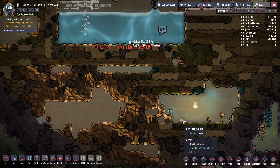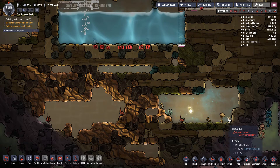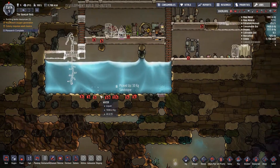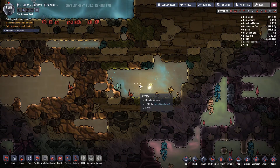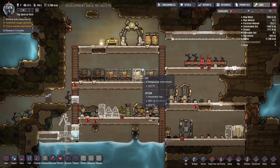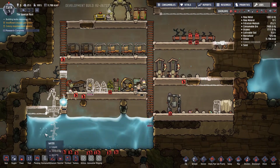Buried muckroot. I have no idea what these plants do. But we have another shine bug here - so I might actually want to put the plants that require light near that one, just so I don't use electricity with the actual light bulbs.